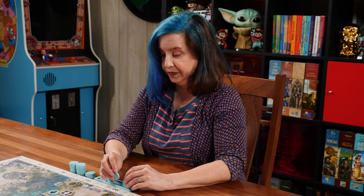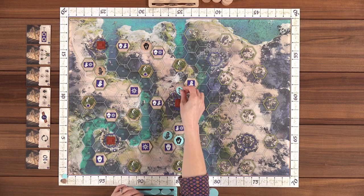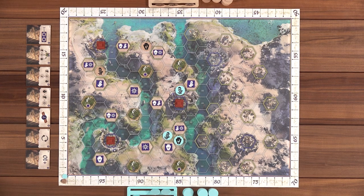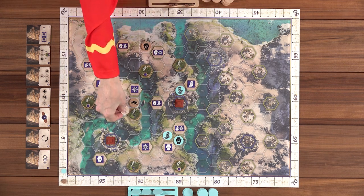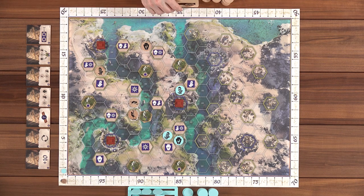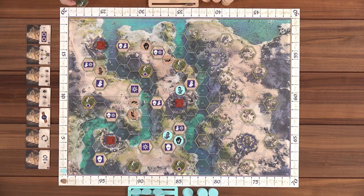Lincoln takes his turn, placing near a ziggurat and scoring one point for the one clan tile he has around it. He then places farmers, giving himself seven points. Nikki scores one point for her ziggurat placement as well.